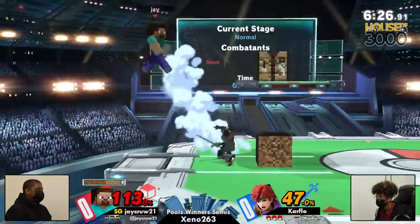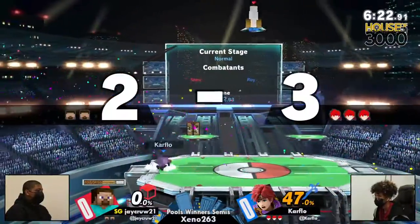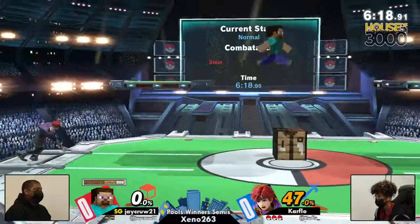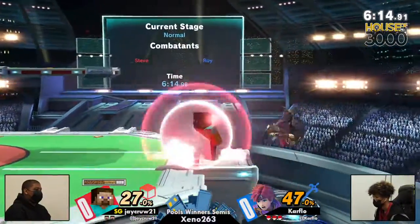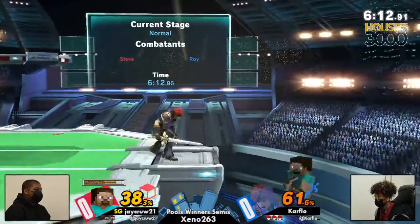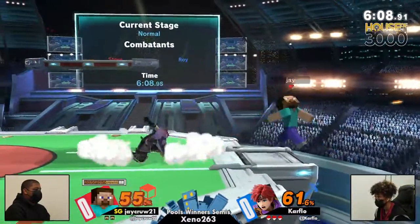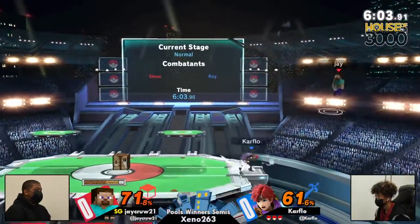The entire composition of this stage is stone. And the entire composition of this match right now is Carflow, because he is doing what rushdown characters can do best against Steve — especially when you have a disjoint like Roy's. It's just: go in, poke at a really safe distance, and one hit means you can go to town. Carflow is doing an excellent job of trying to stuff out some of Steve's stuffy buttons.